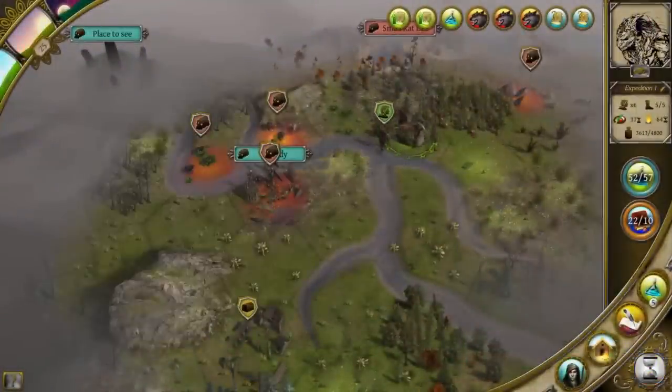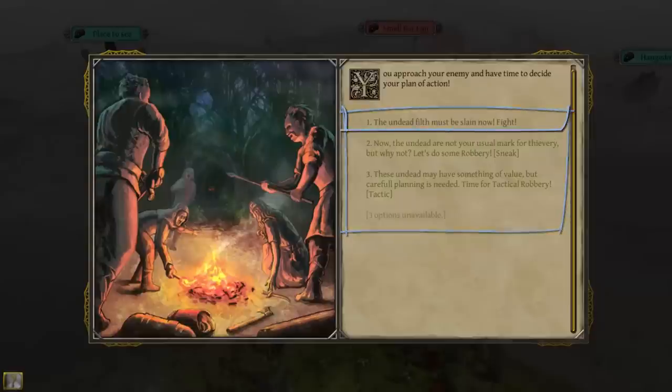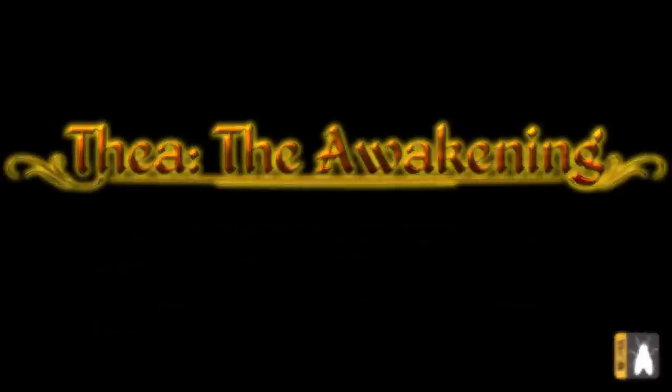When you attack a foe roaming the land, you also potentially get the choice of how to attack them — so you can use a straight fight, a tactical assault, an assassination, or even a banishment spell for ghosts. The availability of these options will depend on the skills your party has, so it's worth having a diverse team. Thanks for listening, and I hope you'll enjoy our card minigame. Thea: The Awakening is out in Early Access on Steam Monday the 28th of September.